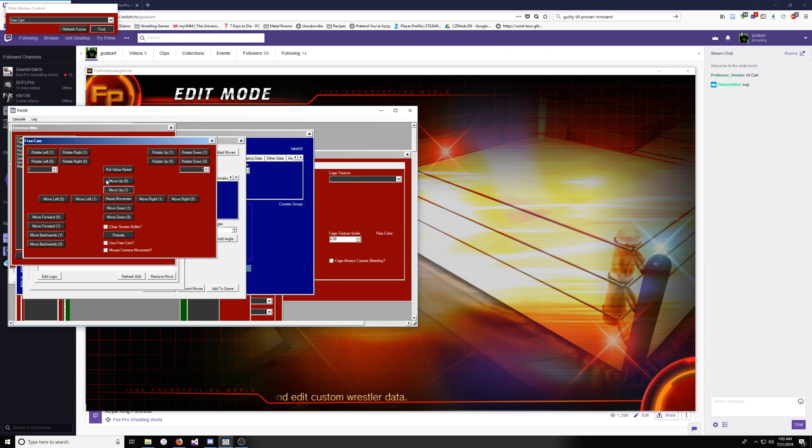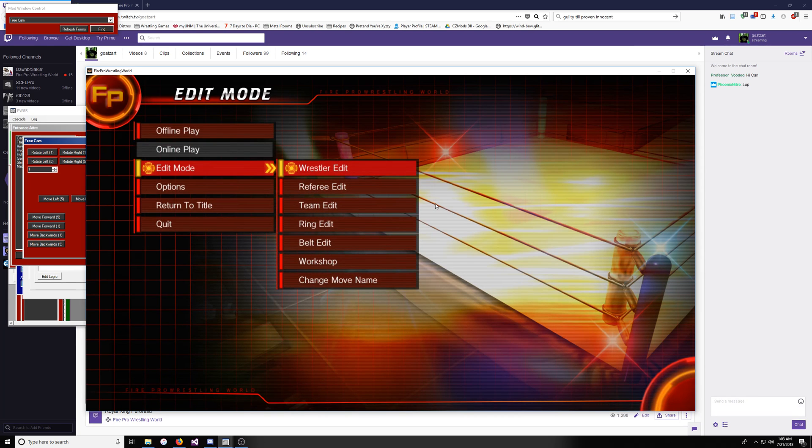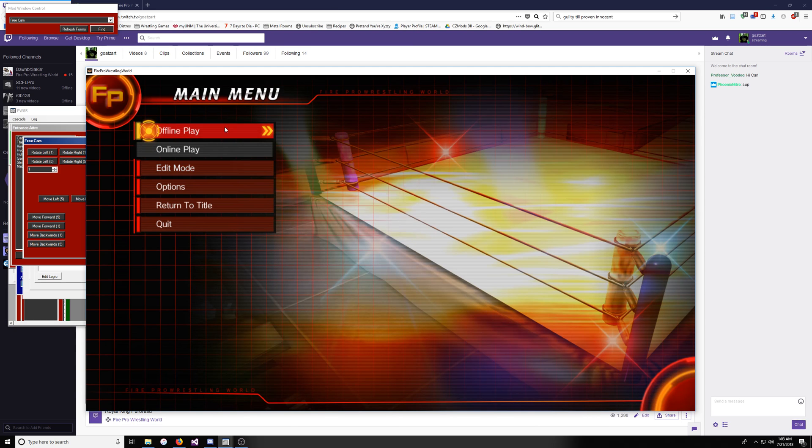The first thing you're going to want to do is make sure that Use FreeCam is checked. Then, what you're going to want to do is go into a match. It doesn't matter what match it is — just start a match. You're basically using this match to define your presets.